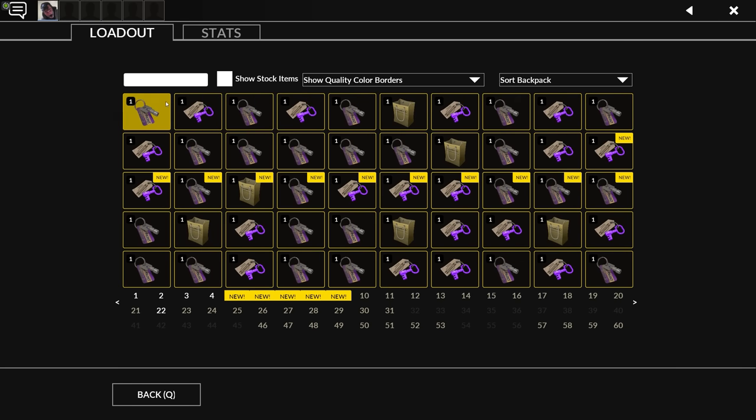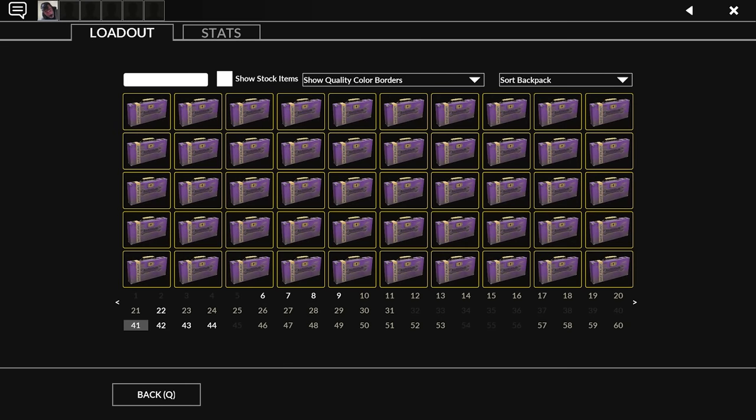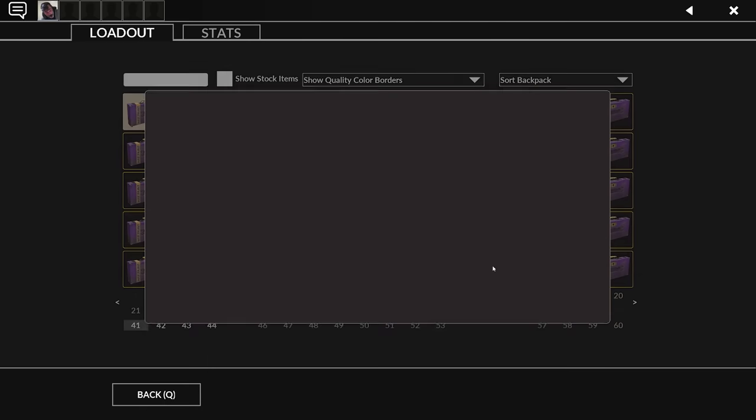Now let's get into these boxes of digital clothes and guns. I know what I want, and I know what I need — I don't need any of this. Nobody really needs to do this, but I'm going to because I like most of the things in these cases. We'll start with the war paints. I feel like if I get anything strange and anything at all factory new, I'll be happy.